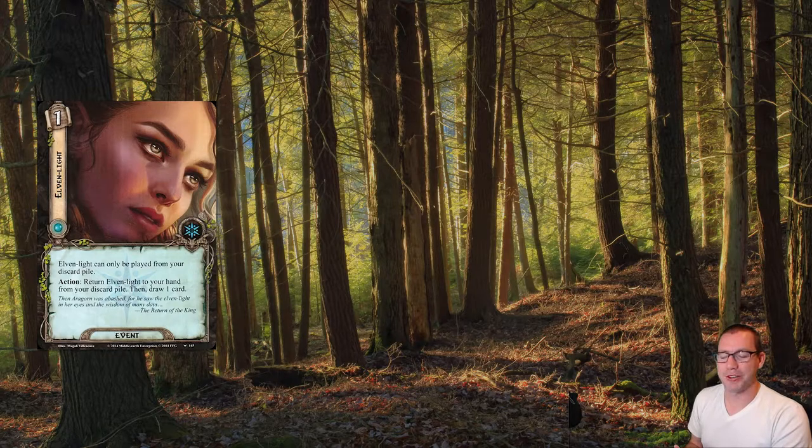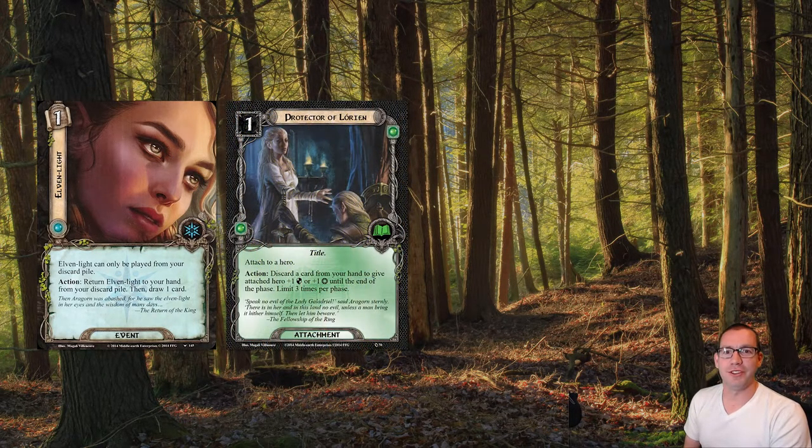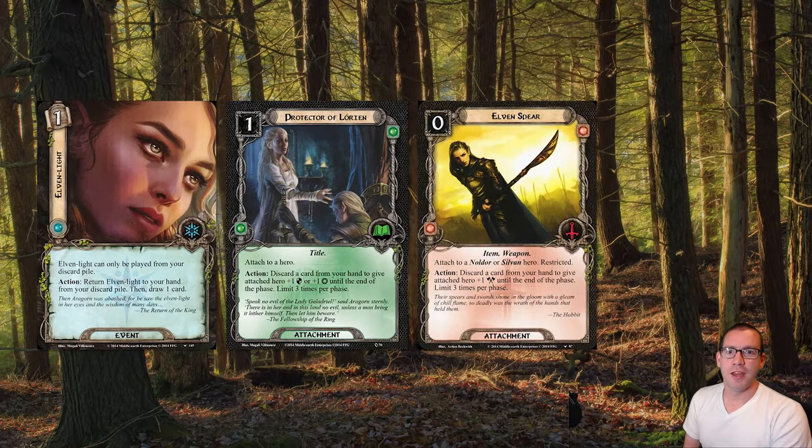There's a pretty good chance that's going to happen. In order to enable us to discard Elven Light so many times, we're going to use Protector of Lorien and Elven Spear on Arwen, so that she can quest, or defend, or siege quest as the case may be, discarding a bunch of cards, boosting her stats, and then spending a bunch of resources to draw those cards back up.